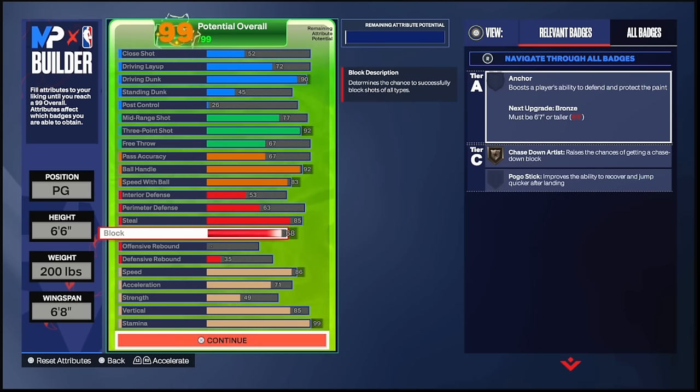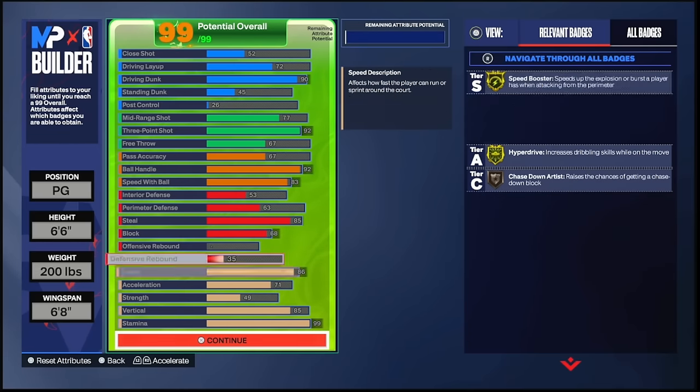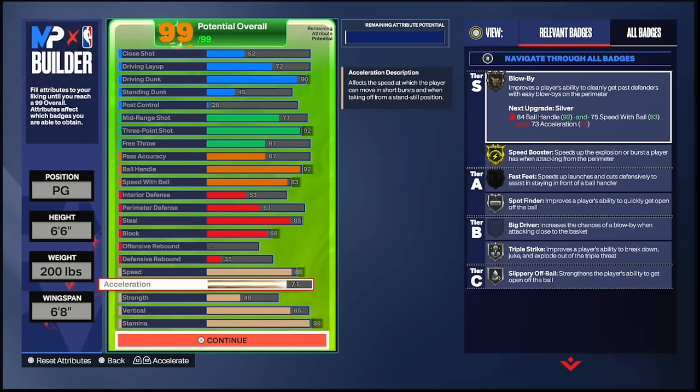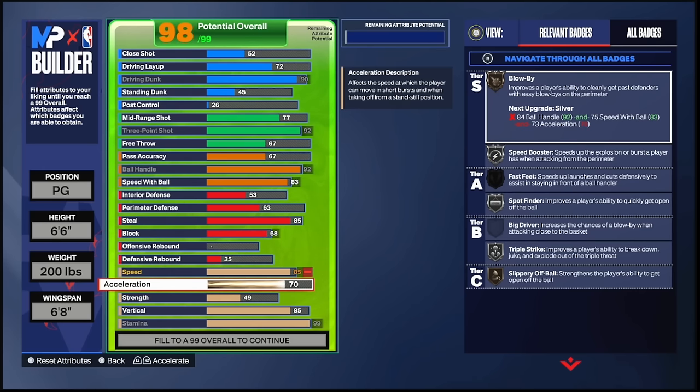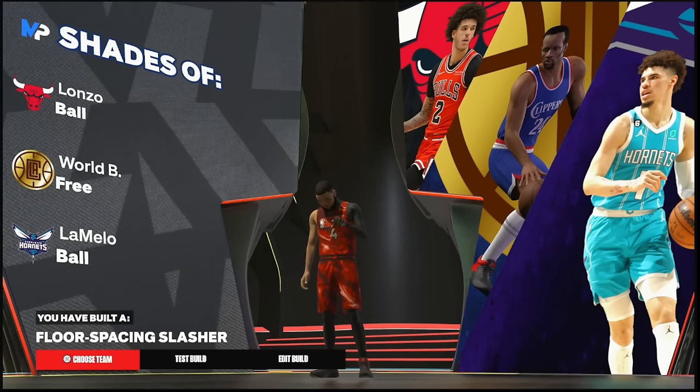68 block so we can get Chased Down on Bronze — you don't need it higher. You're still gonna get blocks, especially if you're right behind someone. 85 vertical — to me that's overpowered; you're gonna be jumping high and even getting rebounds even with no rebounding attribute on this build. 71 acceleration — you need that to get Speed Booster on Gold, which correlates with ball handling. Overall this build is shades of Lonzo Ball and LaMelo Ball — a floor spacer and slasher.